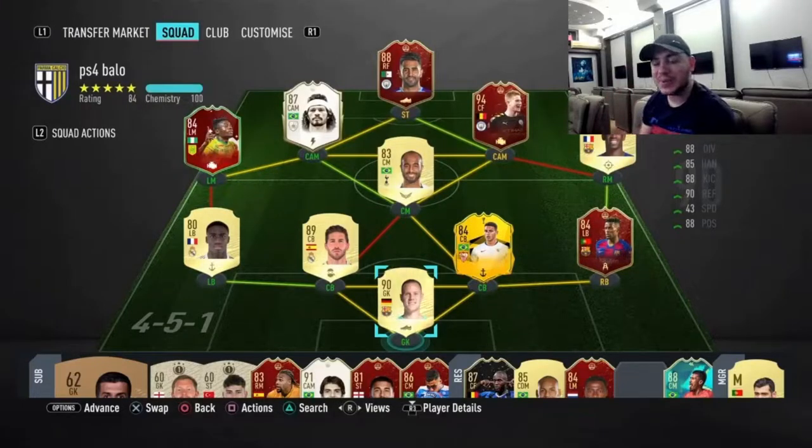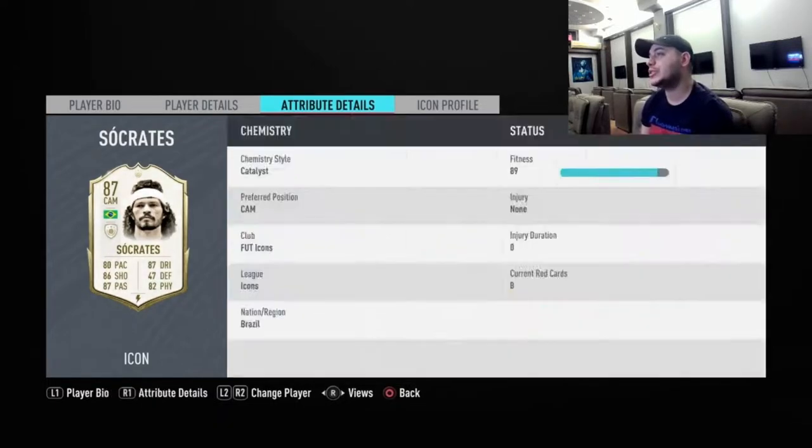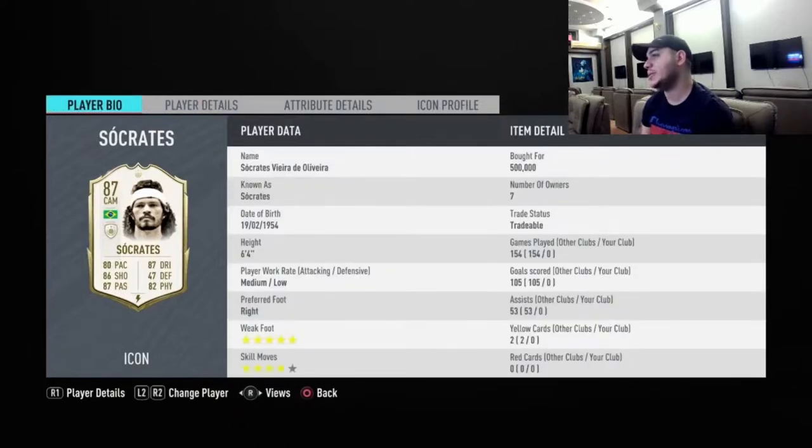Hello, my name is Zory and I appreciate you for clicking through my video. Today I got the player review of the 87 icon Socrates — he's in the icon swaps — and just look at the stats here. One of the best all-around midfielders in the game, I absolutely love him.